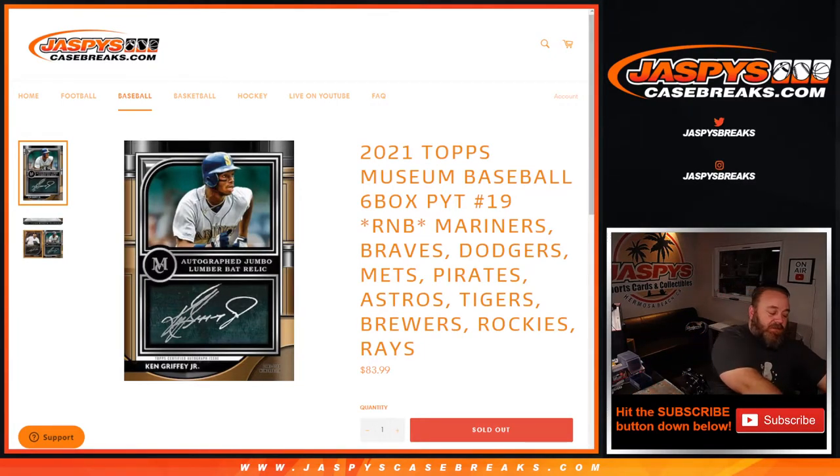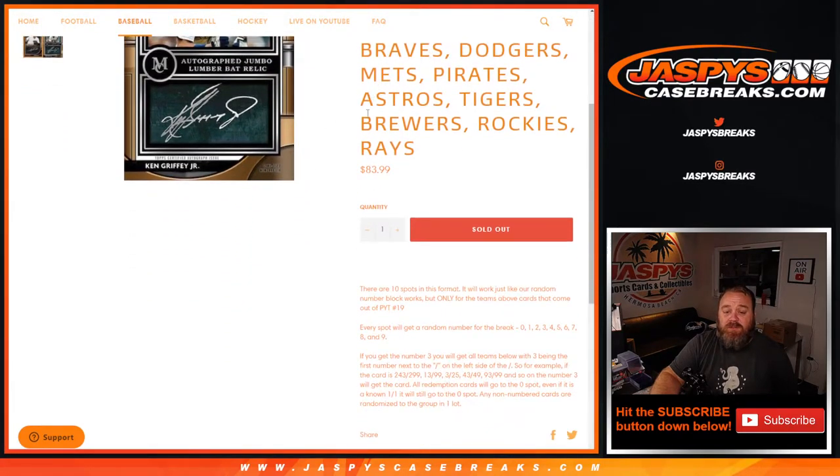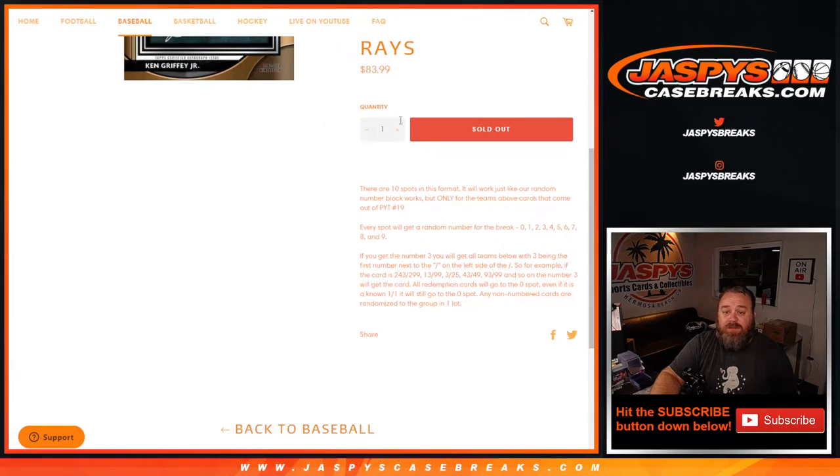Hi everyone, Sean with JaspersCaseBreaks.com here doing a random number block randomizer for 2021 Topps Museum Collection Baseball six box pick-a-team. Number 19 random number block: Mariners, Braves, Dodgers, Mets, Pirates, Astros, Tigers, Brewers, Rockies, and the Rays — a 10-team random number block.